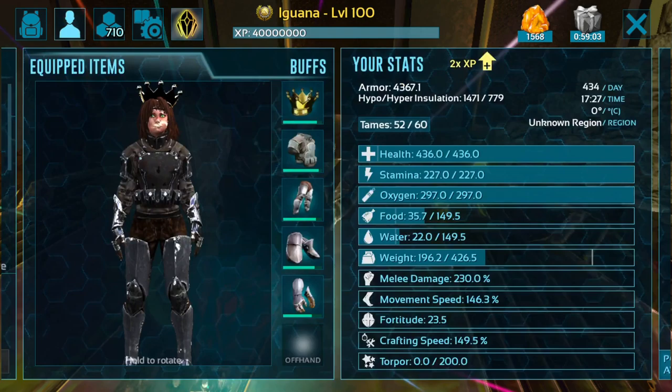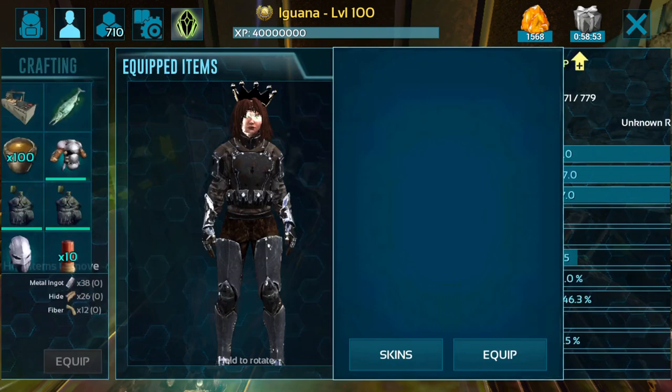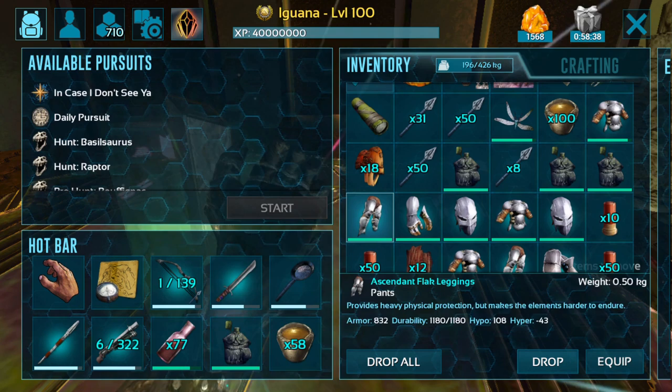To fight the Cubozoa Multis, there are a few things you're going to need. First, you'll need some decent armor. I'm on medium difficulty — my helmet is about 774 armor with 1300 durability, chest piece is about 670 armor with 1000 durability, gloves are almost 700 armor and 700 durability, and leggings are 800 armor and 1000 durability.